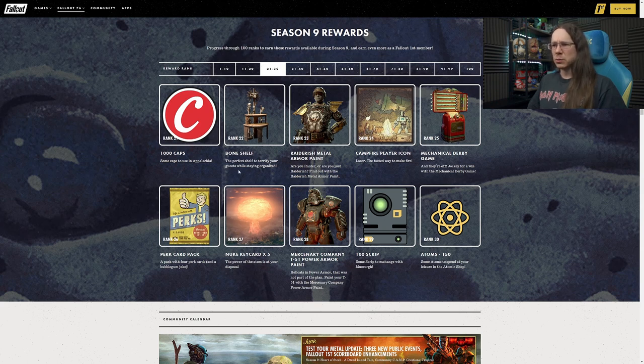Perfect shelf to terrify your guests while staying organized. I wonder if it acts as a display item or if it's just something like the rest of the shelves in game that you can manually put things on. They look like they're stepped rather than one over the other, so that would be quite cool. The next Raider-ish paint is at Rank 23 - this is the metal one. It's starting to look a bit cooler, a bit more raider-y. Definitely liking the vibe, the gold colouring is quite cool.